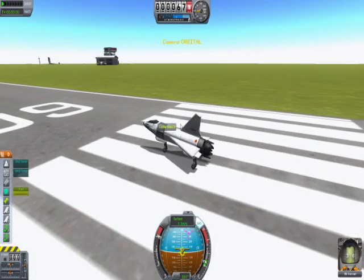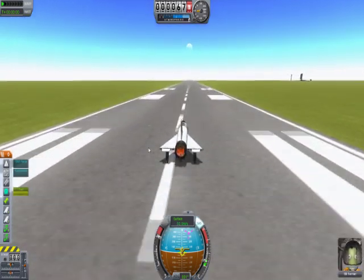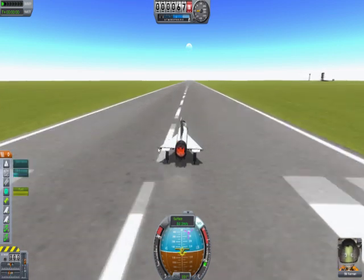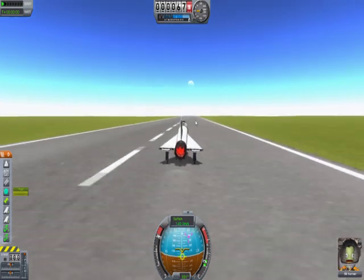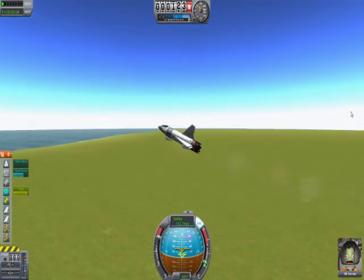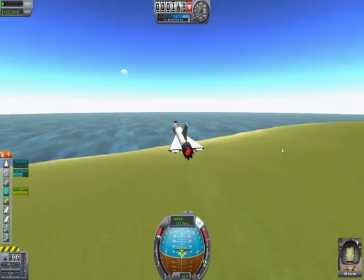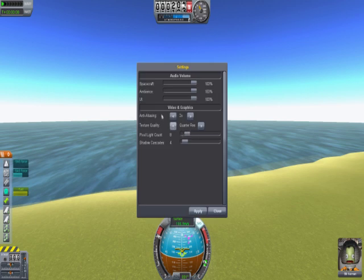Space bar — oh shit! We're going, we're going. A, D — we're going! And the volume for that: go to settings, audio volume, spacecraft — 12. Just click and drag, apply.